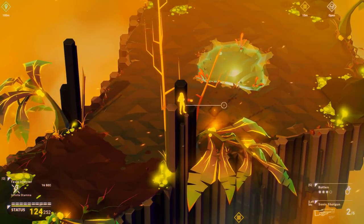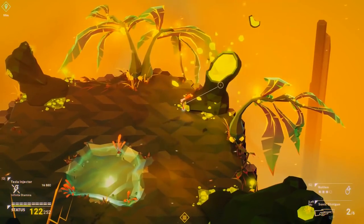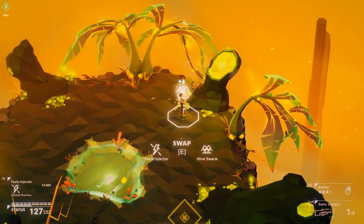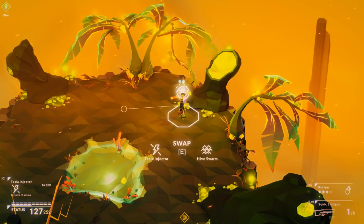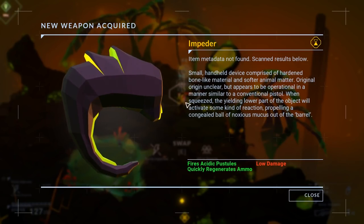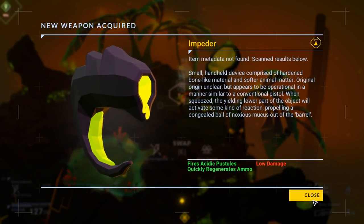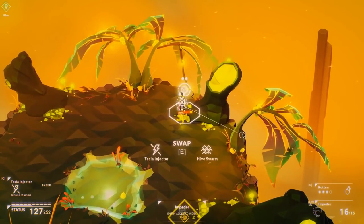What am I opening? It's detecting something else for me to open — we can open that. I panicked. I can change my Tesla injector, which I haven't been using at all. Infinite stamina for 16 seconds — yeah, I don't really want that. With a hive swarm, which I've never had before — fires acidic pustules, quickly regenerates ammo. Interesting. What else is there? Feels like there's something else there.